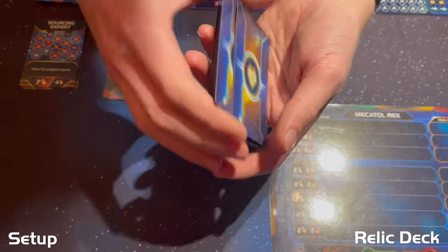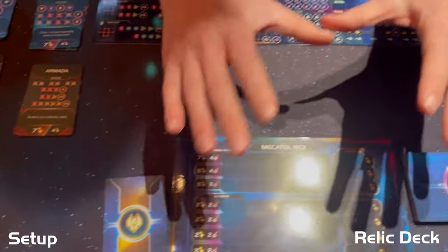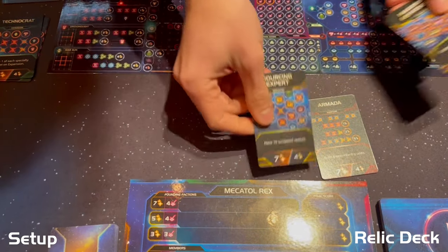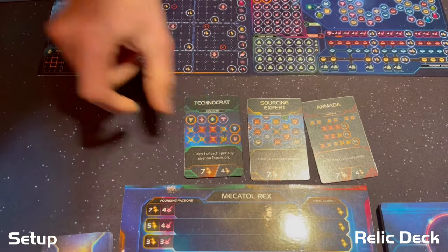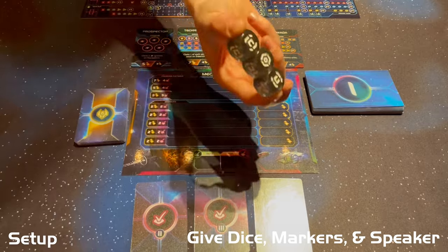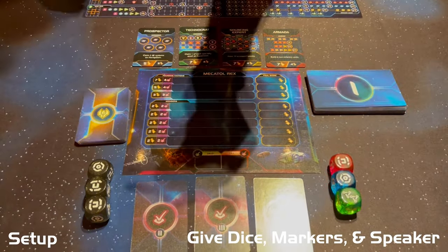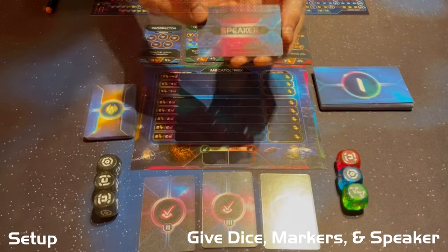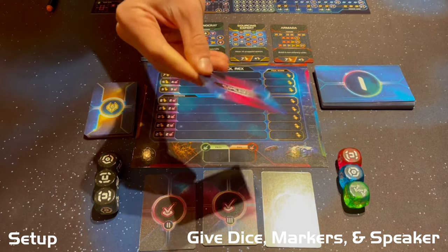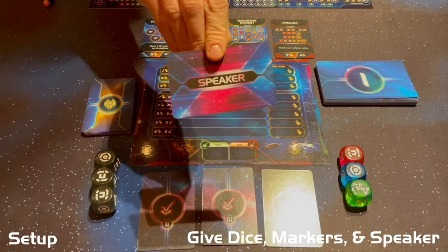Shuffle the relic deck and place it nearby. For final Mekatol Rex setup, randomly choose one of each color of public objectives and place them in the color-coded areas. Place the black dice and focus dice near the Mekatol Rex sheet and give one dry erase marker to each player. Give the speaker card to the player who's most experienced and best at reading things aloud — this is a double-sided reference card they keep throughout the whole game.